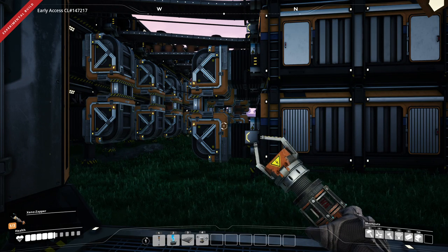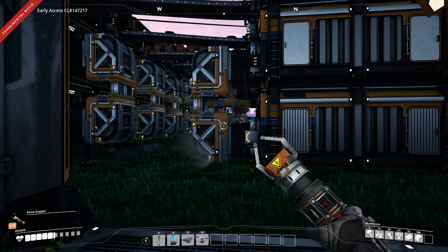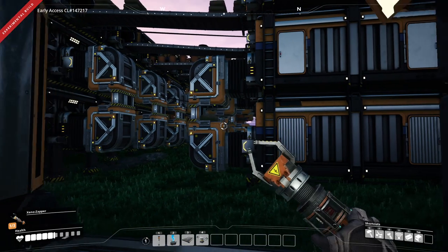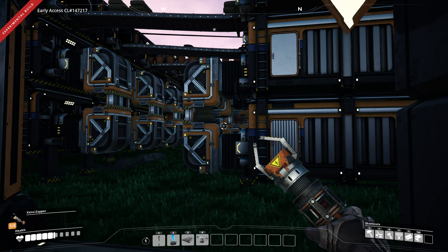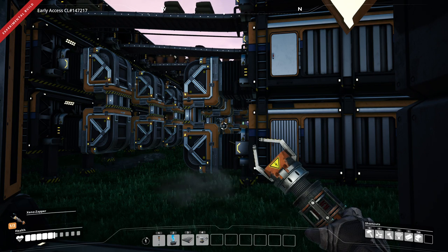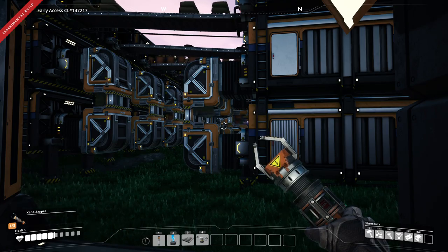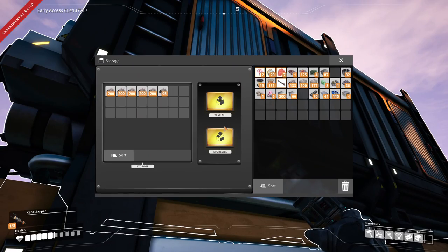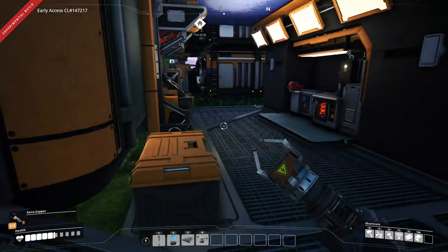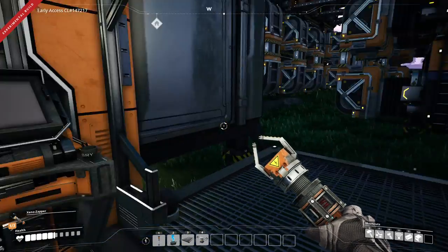Hello, this is Phantom 2502 and welcome back to Satisfactory let's play episode 10 for Update 4. In today's episode we are going to automate our smart plating and our copper sheets, and maybe if we have time after chopping some wood. We will get the space elevator up.